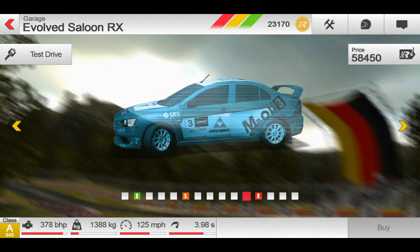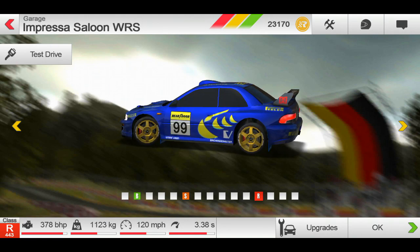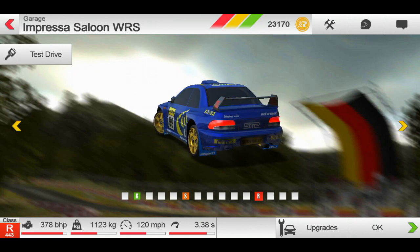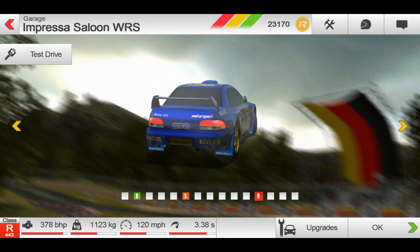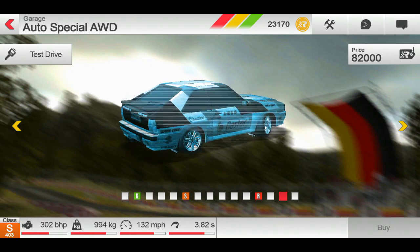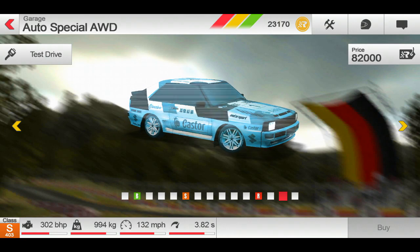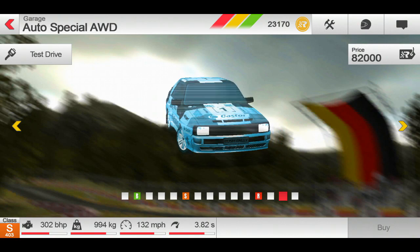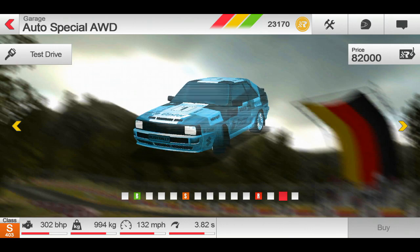There are two cars that are really, really good that you can choose from. You're either going to save up to buy this Subaru, which I think is the best driving car in the game. When I bought this, it was a class S — it was only missing three or four of the engine upgrades, everything else came completely upgraded. I do not regret getting this car. Or you're going to want to get the Auto Special All-Wheel Drive. This one sticks to the road a little more; I think the Subaru slides a little more. I like the way the Subaru can slide around corners — it just feels smoother to me overall.